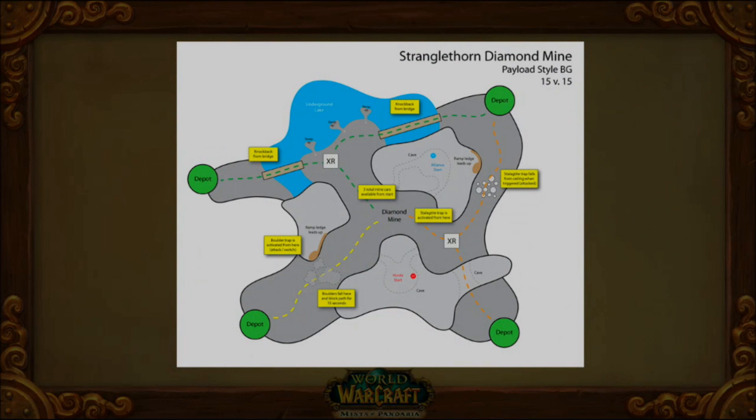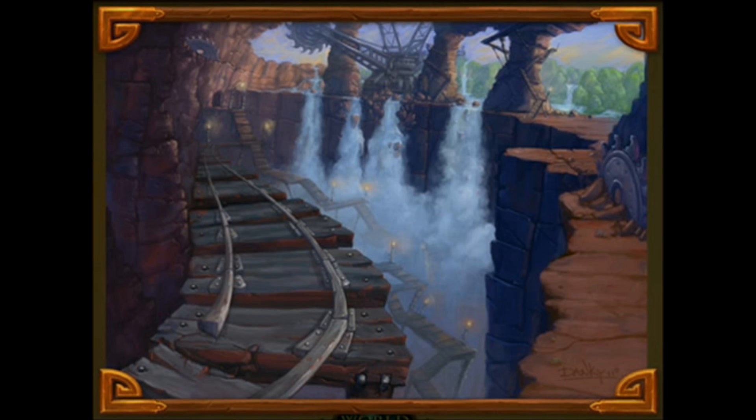Looking down at this map, as you can see there are four depots — one that goes through a cave-like area, one that goes through boulders, and two that actually look like they go over bridges. From the concept art, if you look close enough, you can see that there is a second walkway for the players and a track for the carts. My guess is that these very thin looking bridges will be where some players will end up battling for control of the cart.